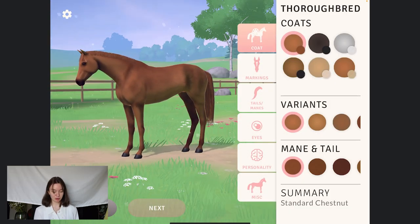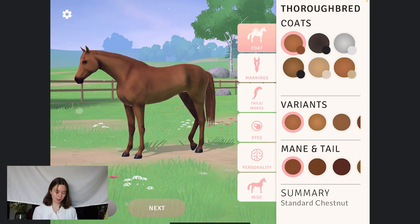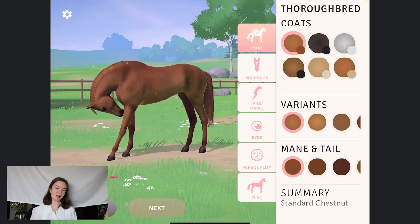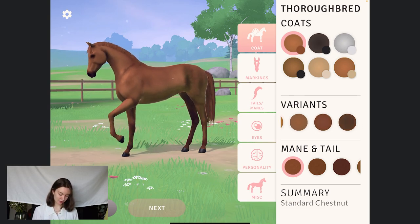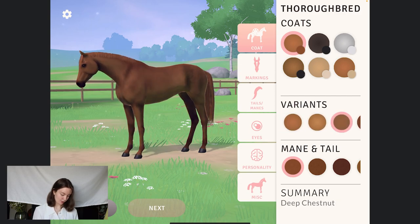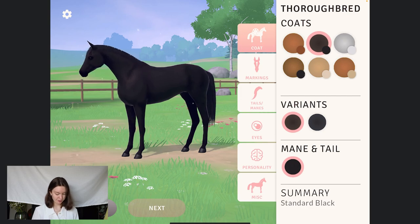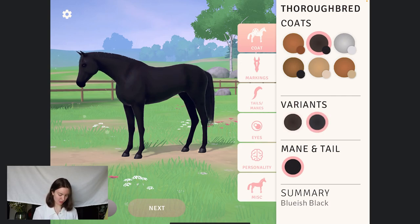Here we can see some beautiful coat colours and we actually chose to include those that are accepted by the Jockey Club. Roan is actually allowed as well but we don't have that one in-game just yet. We have some different colours, some different tones and variants, and we can see some darker ones as well as the mane and tail usually having some different tones. We can see the black — the black one only has one tone on the mane and tail, but I'm impressed that we actually have two variants of the actual coat colour.